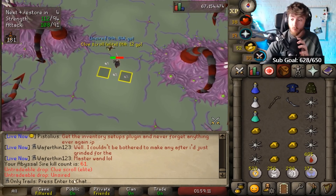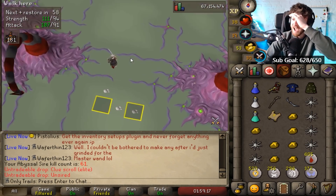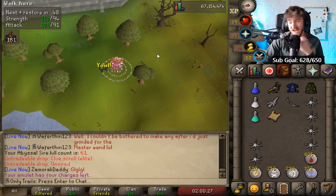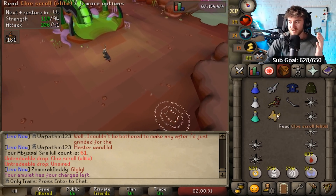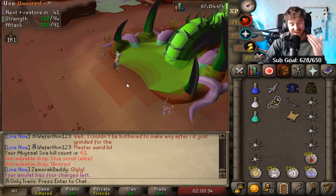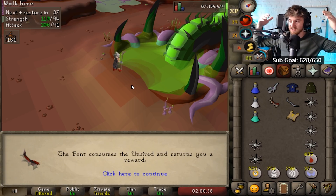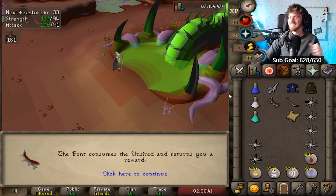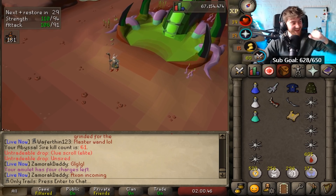What a drop - what is the chance of that? An unsired and an elite clue scroll! I was freaking out about the elite clue scroll. Just not a whip - anything except for a whip. I wouldn't be too happy with a jar or abyssal head, but rather that than another whip. First part of the bludgeon! That's one, baby. Bludgeon piece number two - oh my god, we need one more piece!